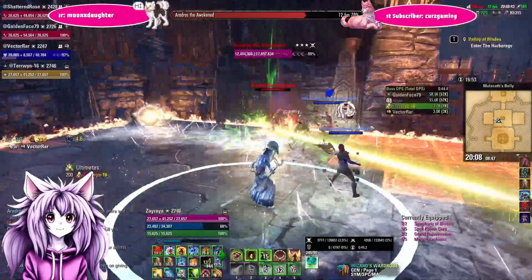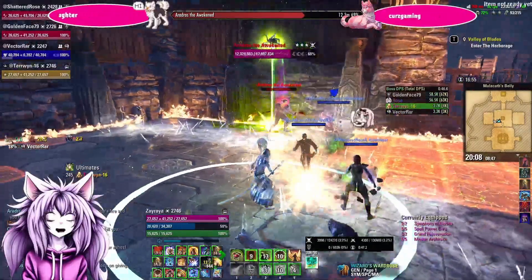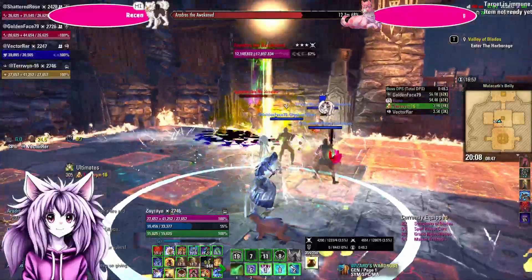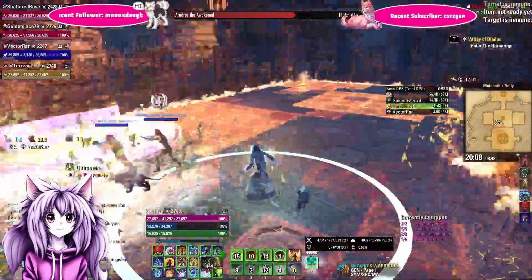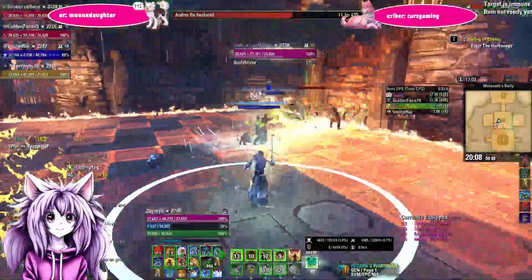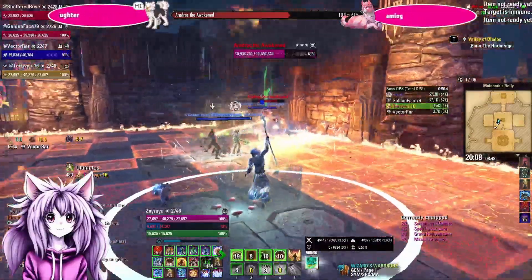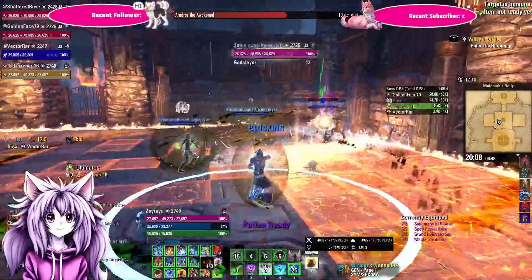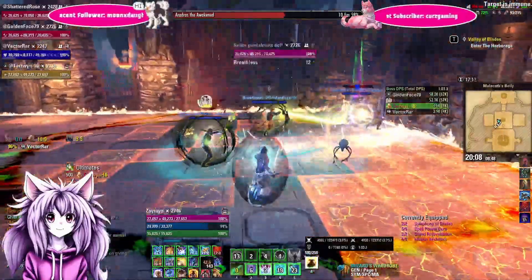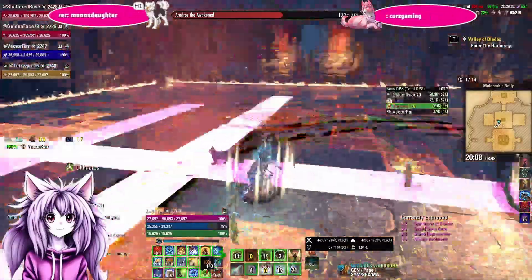Another mechanic he will do is summon three crosses in the room. Do your best to memorize where the safe squares are, and when they explode just make sure you're not inside those lines — if you are, you will get one-shotted regardless of whether you block or roll, so definitely avoid that at all cost.